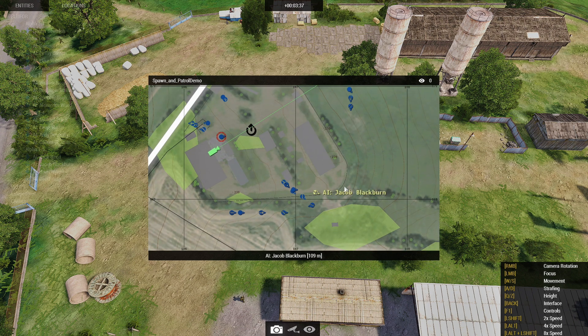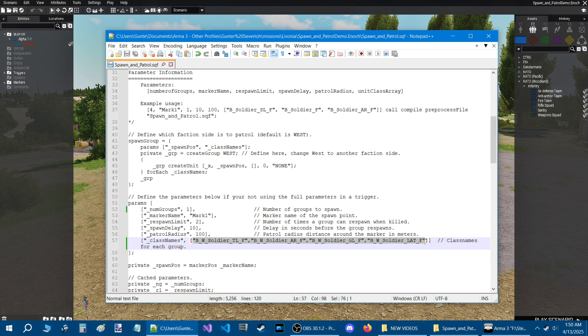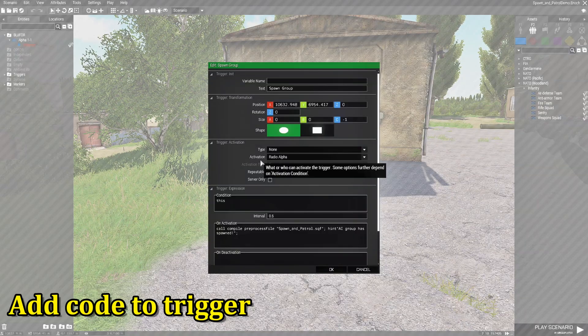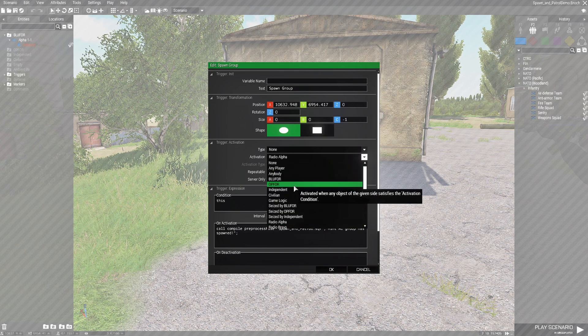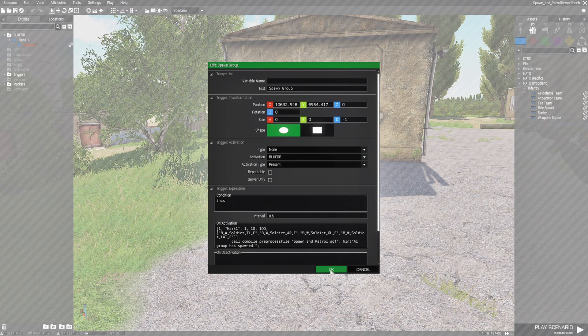They will cross paths in kind of a pincer movement. Now we're going to go up to the trigger-based parameter code and update it. We'll copy the class names with Ctrl+C, go up to the array, and replace the class names. Then copy the whole block and go to the trigger to edit it. We'll change the activation to Blue 4 Present, disable repeatable, highlight the first code in the activation box, keep the hint, press Ctrl+V, and hit OK.